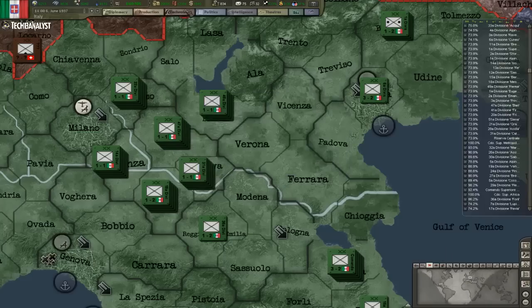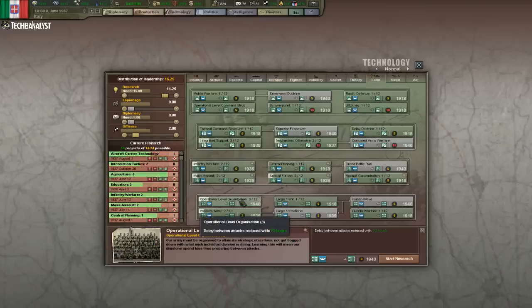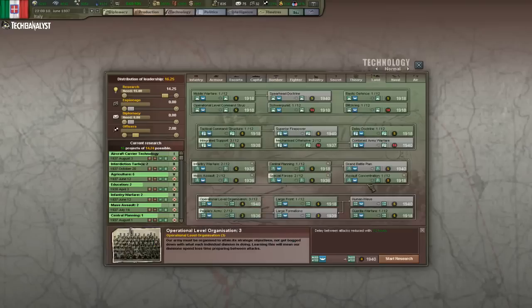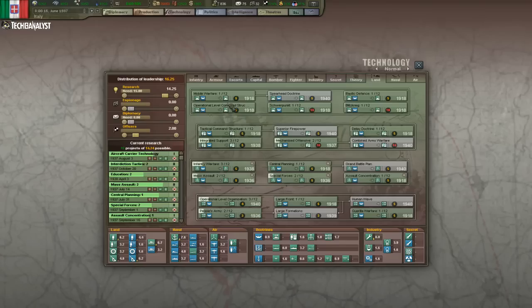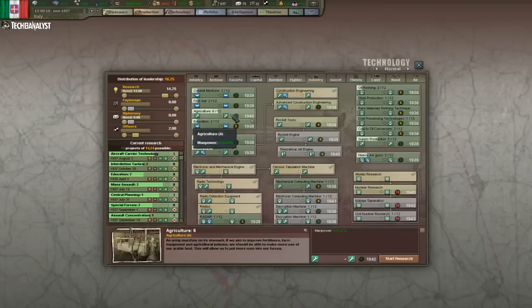This is a bad disaster — I guess that gives some bonuses to Germany. And some more tech. I think that's it for national-level organization, we've already researched it so much. Agriculture, infantry warfare — also done with this tech.